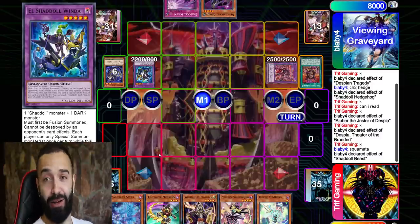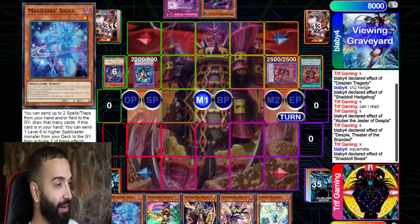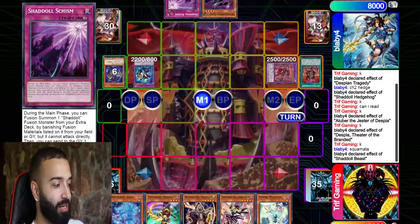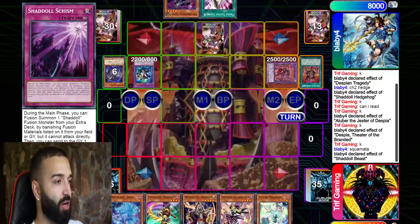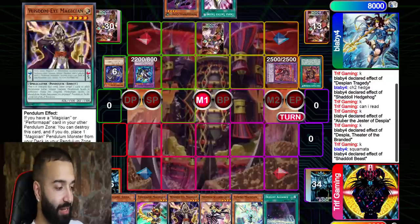If all my monsters are zero attack, how am I outing a Winda? You can't destroy it by effects, you can't destroy it by battle because your monsters are zero attack. What the hell are you gonna do? He has Genius in it and a Shadoll Schism, so let's see how this goes. He draws as well for Shadoll Beast. Alright, my turn.